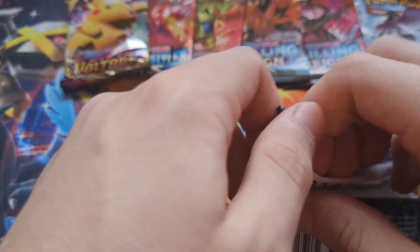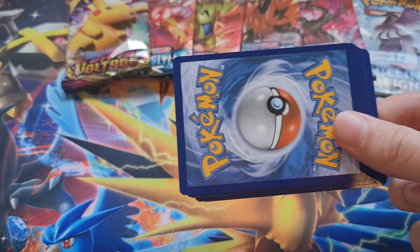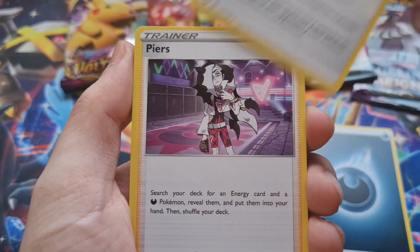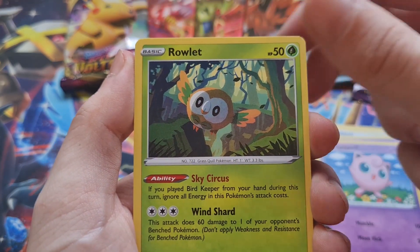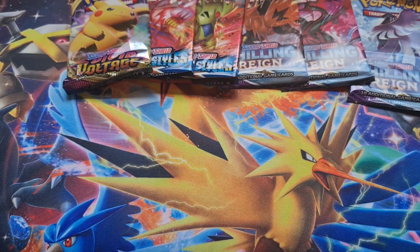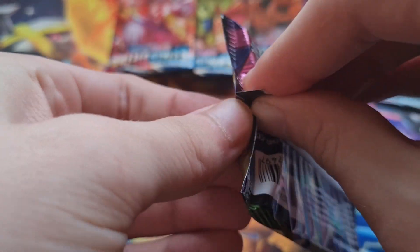All right, so we'll start with Darkness Ablaze and we'll make our way down. Online code, put that to the side. Got a new recording setup as well, so hopefully things look a little bit nicer — got a better angle at least. So we got Energy, Powerful Energy, Piers — kind of suiting with the Marnie collection — Frita, Jigglypuff, Rowlet, Kupchu, Aeron, Starly, Sorok, and then a Dracozolt. Dud first pack, but it's fine, we still have six more packs to go through.